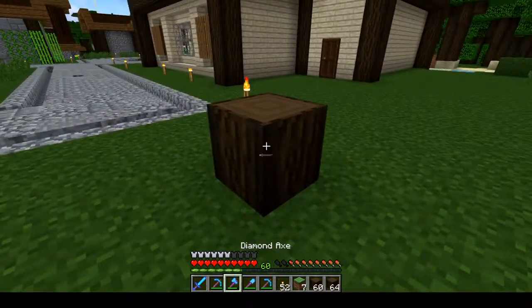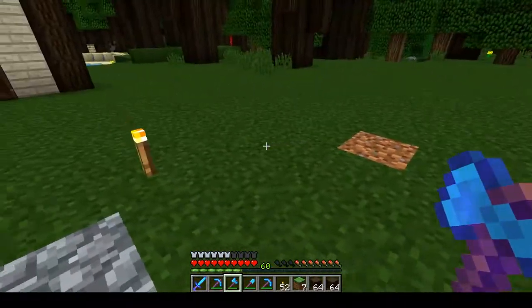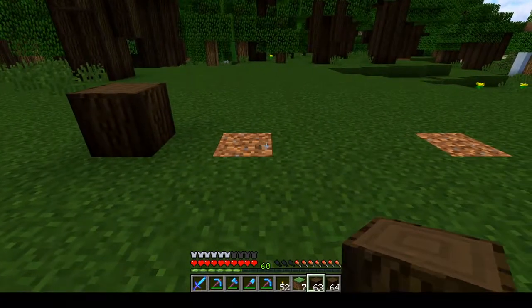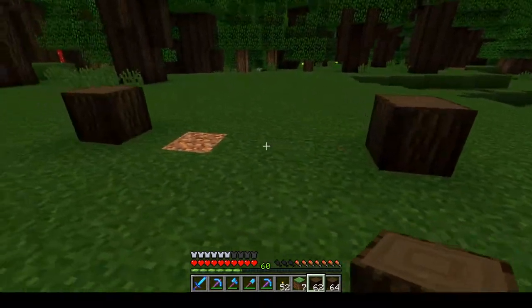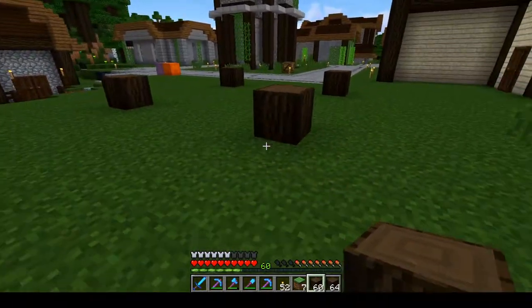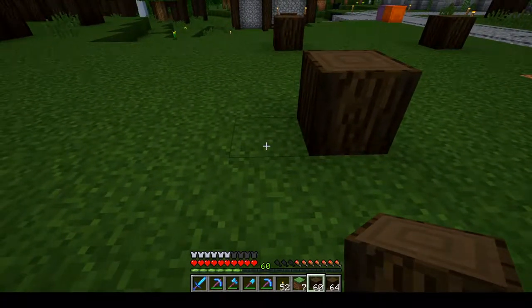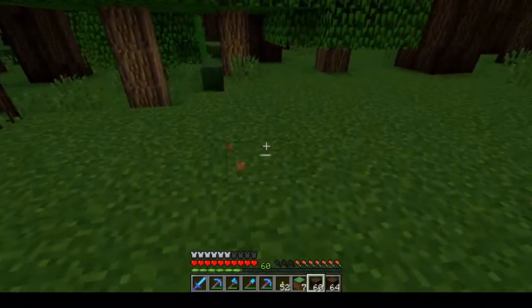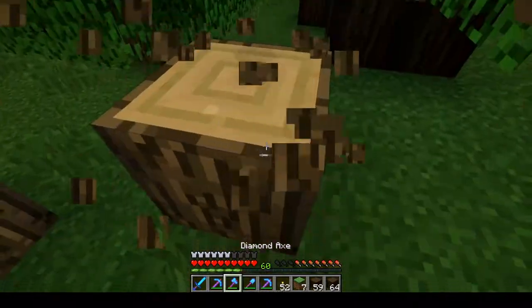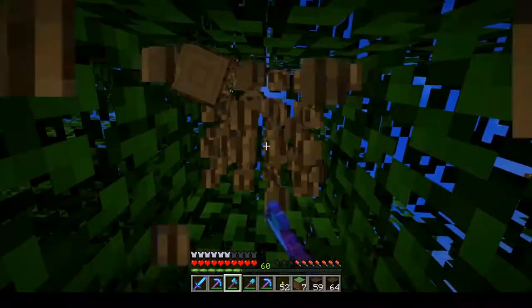Let's do this correctly this time. I don't want the entrance to be small — I want it to be like, whoa. So we're going to go a bit bigger than usual: wall, wall, wall, door, wall, wall, door, going maybe to here. Then we take this side and go about ten blocks long. We'll also need to remove some trees here — that has to be done.